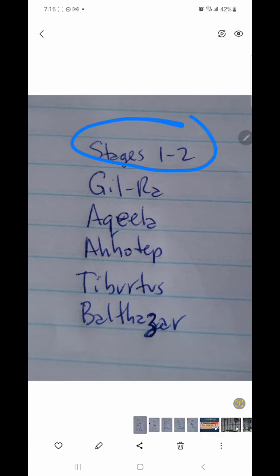For stages one and two, because I can only use these heroes two times, I have Gilra, Aquila, Altep, Tabertus, and Baltasar. These are some pretty weak heroes — one four-star, two four-stars, and the rest are three-stars — but I don't foresee an issue. I don't have a healer here, but stages one and two are easy, especially stage one. You just need hitters.